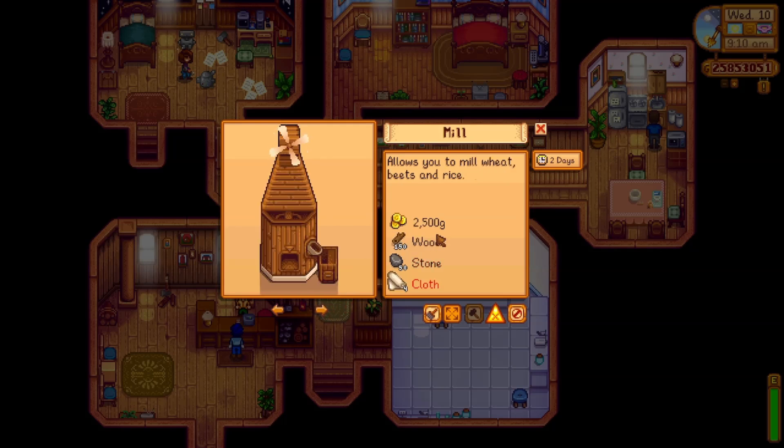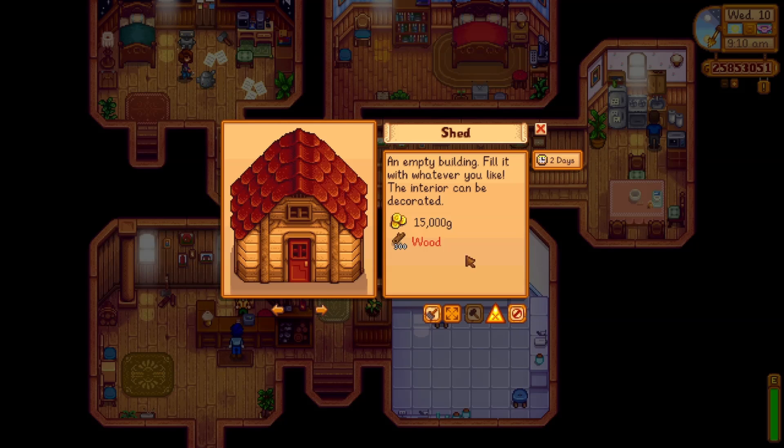There's also a mill where you can process wheat, beets, and rice. You do need cloth for that — I'm not sure where you get cloth on this save, maybe at the store. There's also a shed where you can put whatever stuff in there and decorate it.